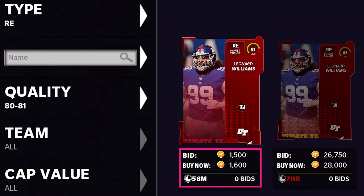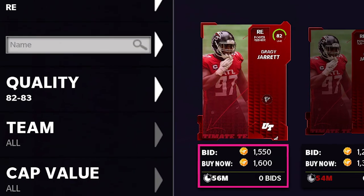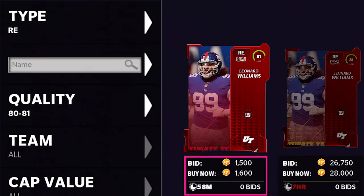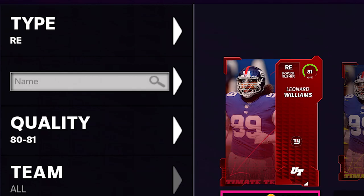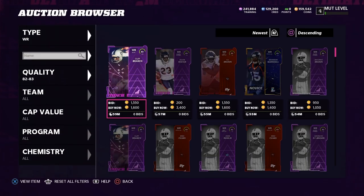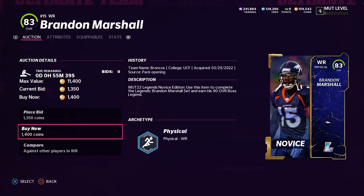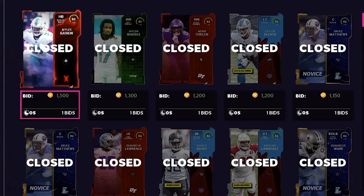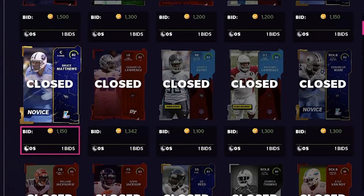So I started to use the best filter in the game. Quality 80 to 81, 82 to 83, and 84 to 85 are the best ways to find these cards. You want to search by specific positions, and then you want to sort by newest. I sat on this filter for about 20 to 25 minutes, grabbing as many 80s to 84s as I possibly could. In that amount of time, I ended up going all the way down to 125,000 coins from the starting point of 250.